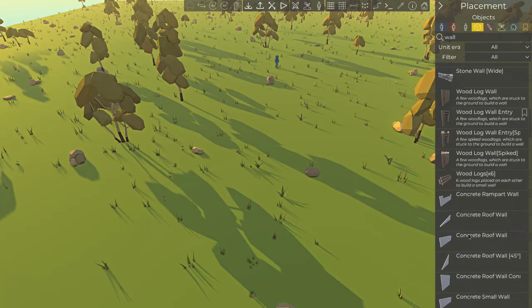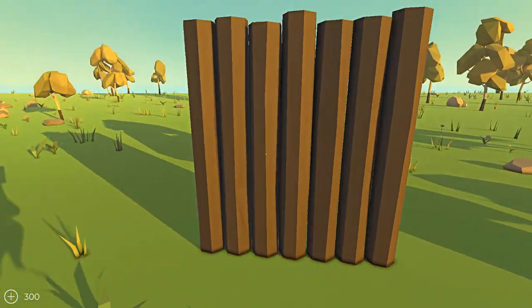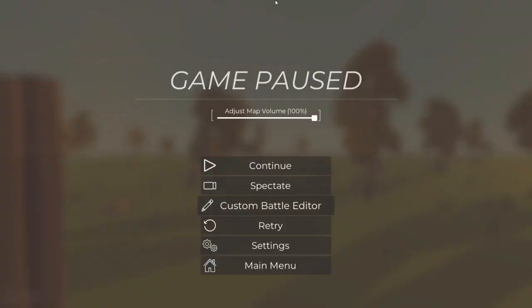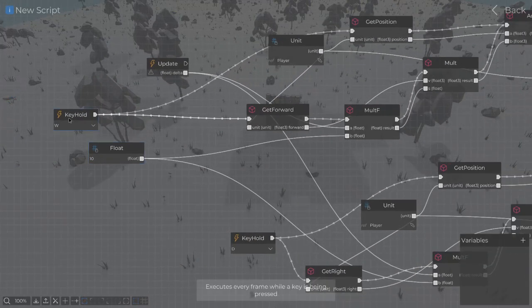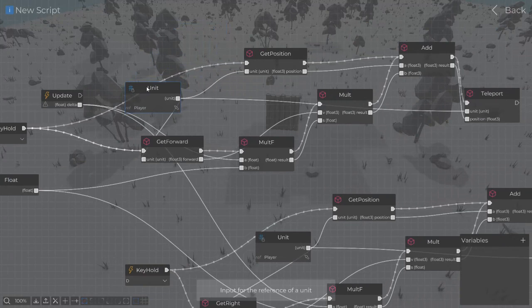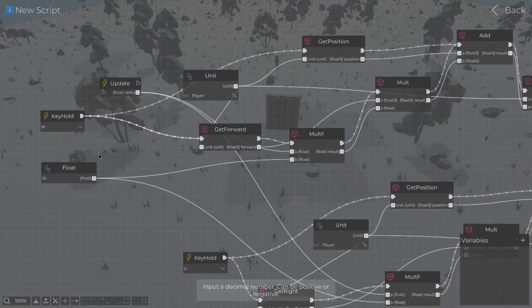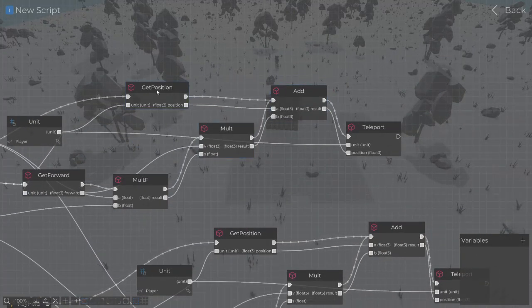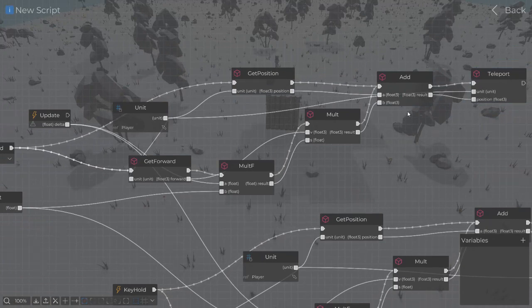Let's test with a wood wall. Yeah, so it doesn't make you face the walls — better than just billboarding in front of you. So this gets the position of the player, it also gets the forward of the player, then multiplies the forward by the speed — in this case 10 — and adds that to the player's position to get where to teleport to. It's pretty much just teleporting in front of you quickly, and it doesn't go through walls, so it's good enough.